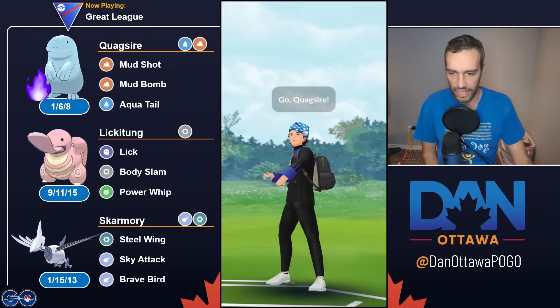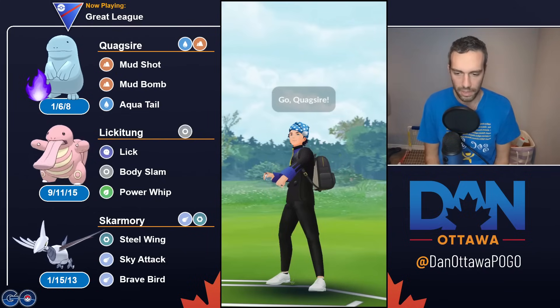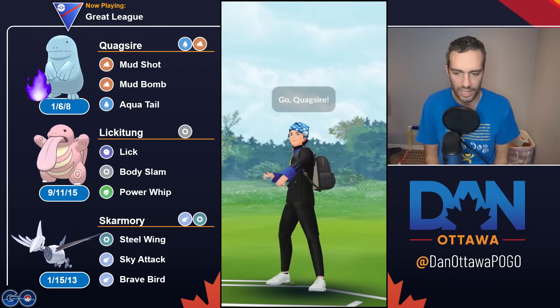Hey YouTube, coming at you with an 8-2 tryhard team — Quagsire, Lickitung, Skarmory. There's not a ton to talk about with this team. Swampert and Skarmory was one of the oldest cores in this game.